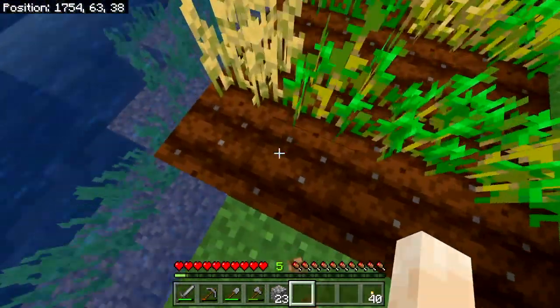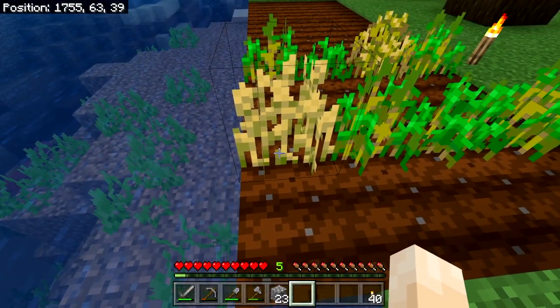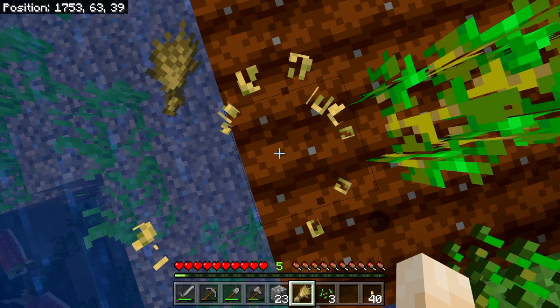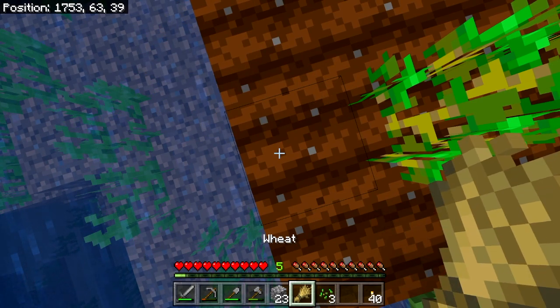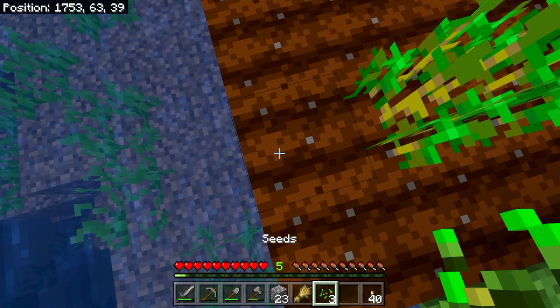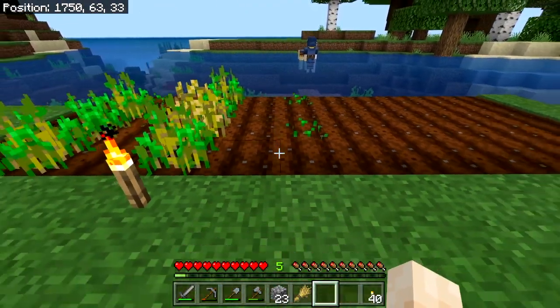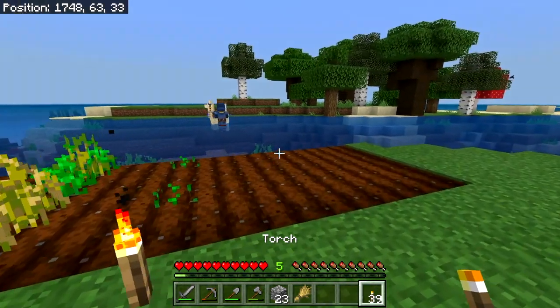Looking at these crops, you can see that this one is yellow and tall, and it's mature. So we're going to punch this one. And you see down here in our hotbar, we have wheat and we have three seeds. So we're going to replant one seed there, and then plant two more here and here. And put down an additional torch.